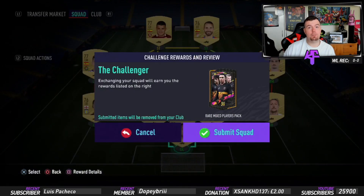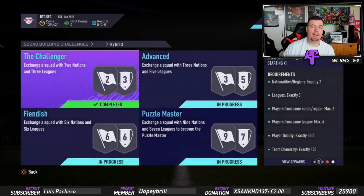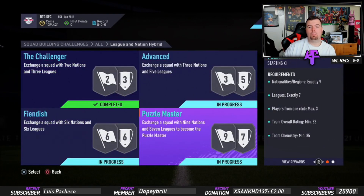This one's really easy and really cheap to do — 4.75k. You do get a rare mixed players pack which is actually a good pack, worth about 25k. So we'll hand that one in and get that done.